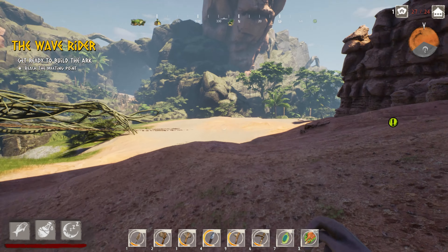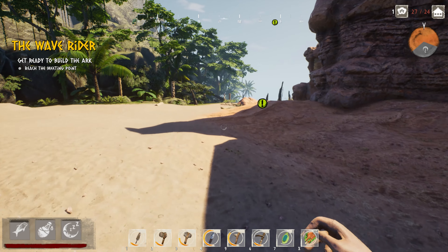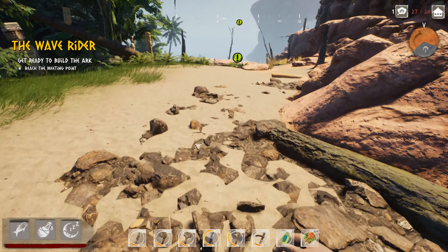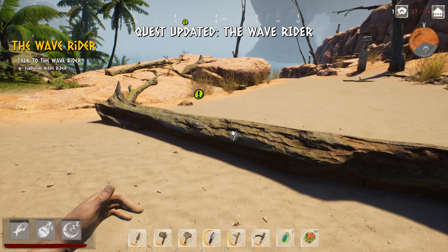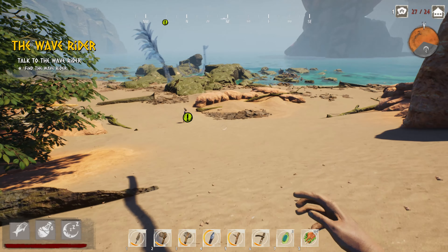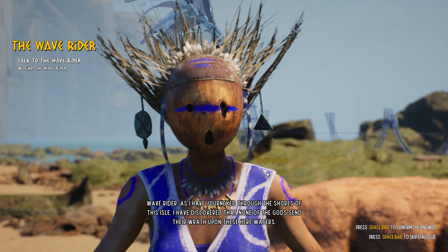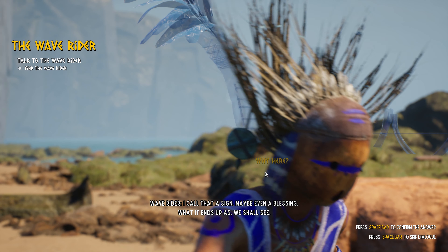I kind of thought as I reached the four corners I was going to be doing something with that - we still may be doing something with that later on. I wonder if there's going to be like an altar down here where I can fast travel to. I see the beginnings of where it needs to be. Wave rider: 'We shall build our boat in this neutral harbor.' Me: 'Why here?' Wave rider: 'I have journeyed through the shores of the isles and discovered that none of the gods send their wrath upon these waters. I call that a sign, maybe even a blessing.' Me: 'We shall see.'